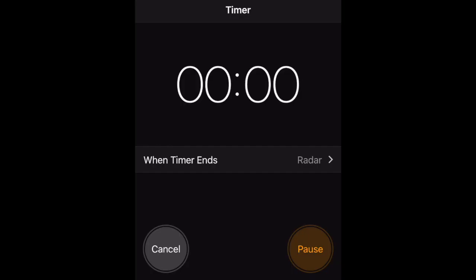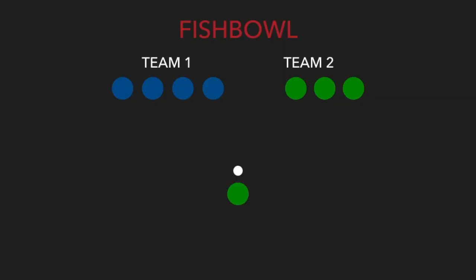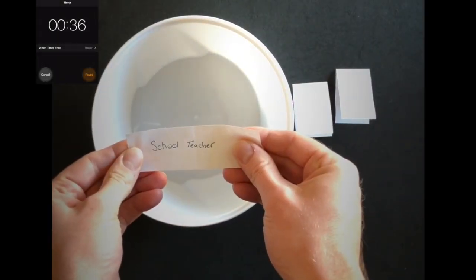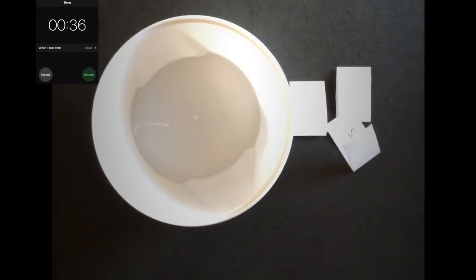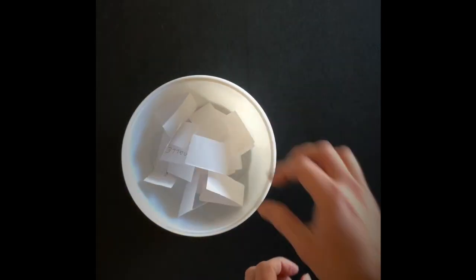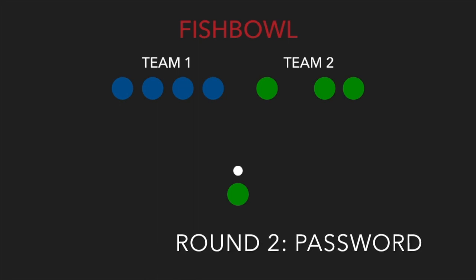After the 60 seconds is up, the current phrase the player has is returned to the bowl. The team will score a point for each phrase correctly guessed. Team 2 then sends a player up for a 60-second turn. Teams go back and forth until all phrases from the bowl have been correctly guessed. Once they correctly guess the last clue, the timer is stopped. Team 2 will note their points, and all the clues are put back into the bowl and mixed up. The same player that ended round 1 will begin round 2 with the remaining time left from the turn.